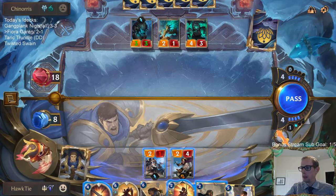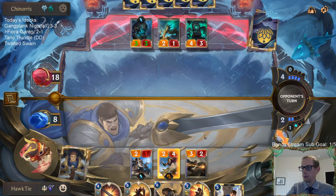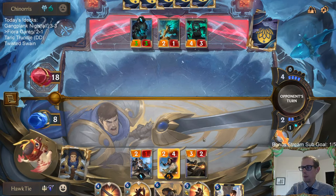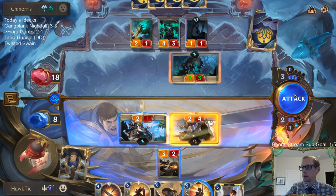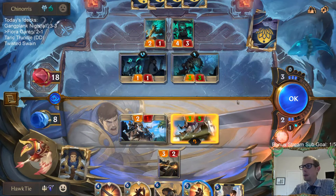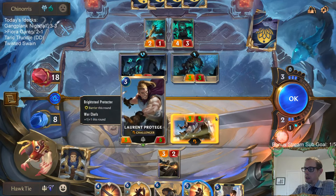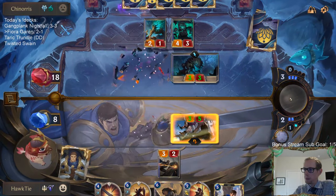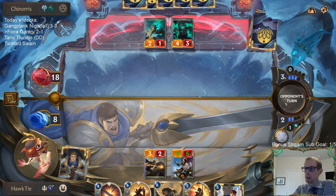So down to eight. They just blocked with the one-one. I was hoping they were going to block with the four-three, then I would single combat down the four-three and keep my War Chefs alive. It's a good block with just the one-one. I'll just leave this and next turn I'll be able to have Garen with single combat.